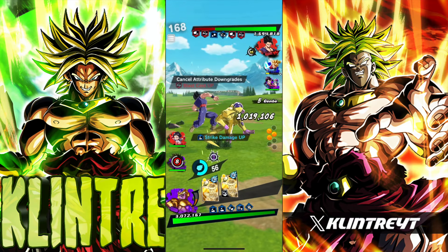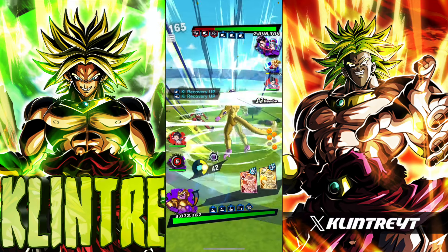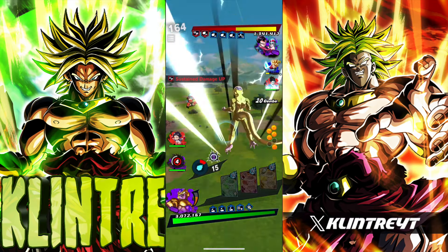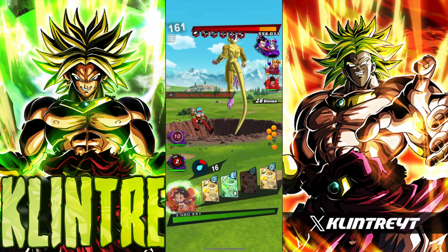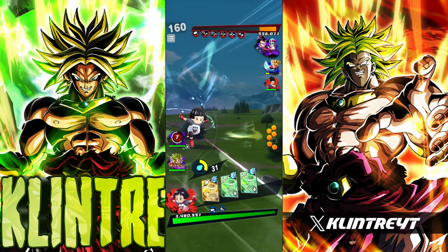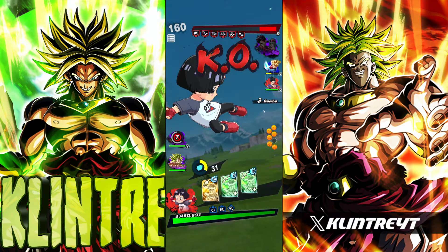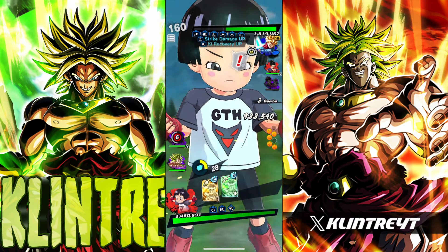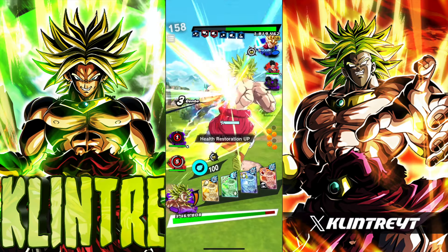This team is gonna be pretty good. Pan is just one of the best options to run with Ultra Brawly because of her buffs — not only damage inflicted, but she also buffs health restore permanently, which can be pretty good. This should be a kill — yeah! I'll take that early pick-off. Caught him with the main there. Let's get the sub counts down and then swap out right away.